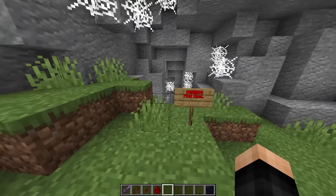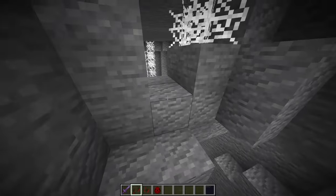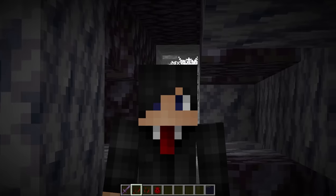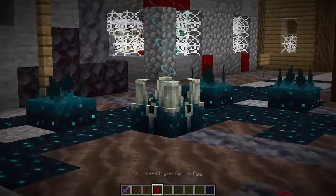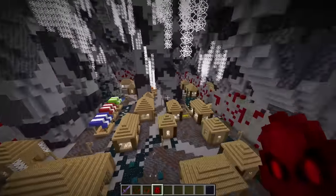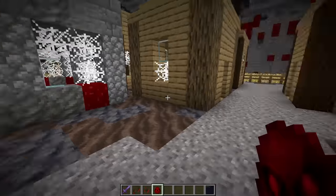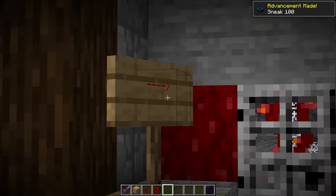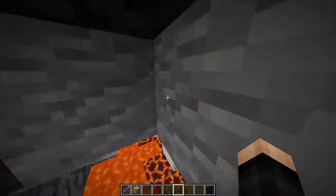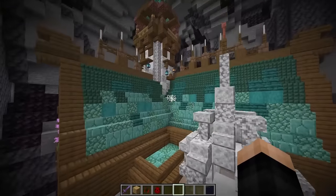Now for the main mission — finding Alex. Calvin has to follow the footprints and parkour through here. When he gets to the mega village area there are slender villagers all around. He keeps following signs all the way to a room — there will be two slender villagers at the entrance and more throughout, leading to the room where Alex is.